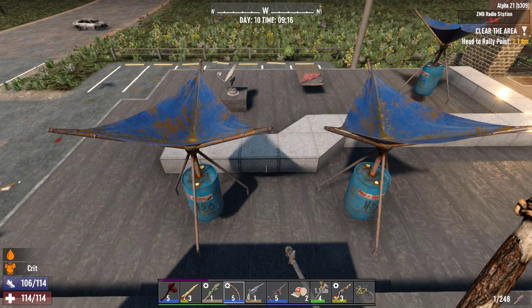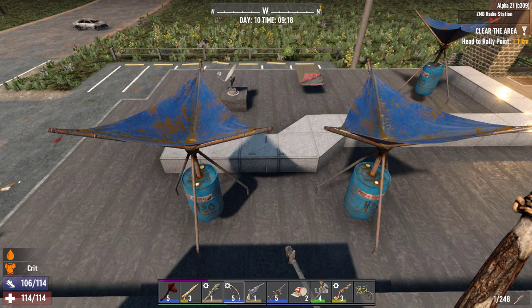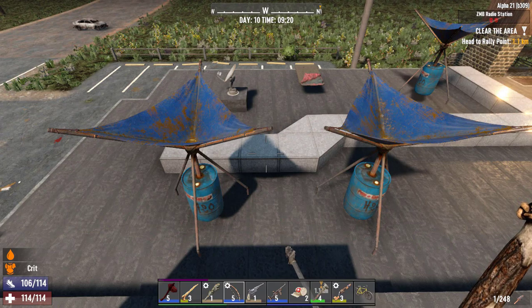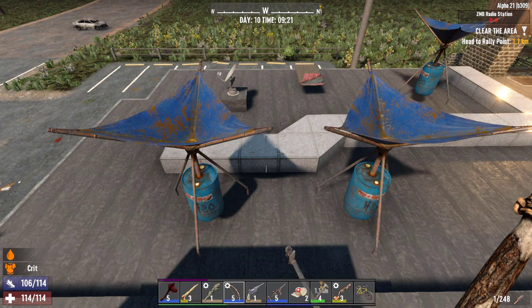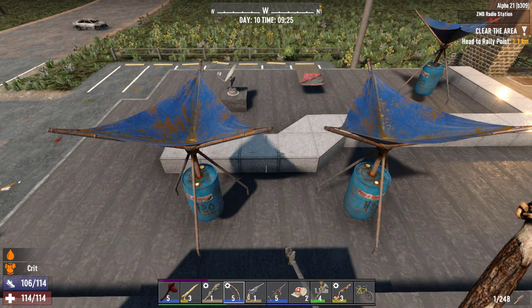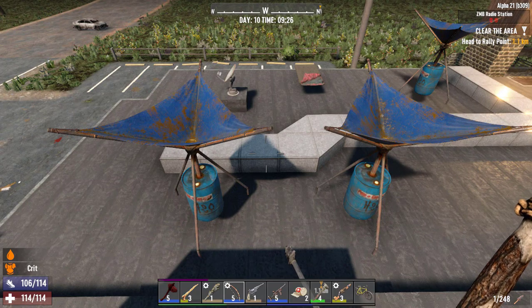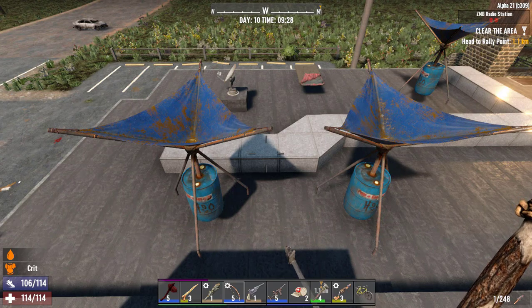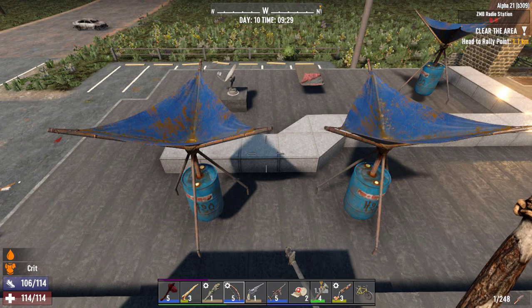Alright guys, welcome back to this channel. Today I wanted to make a dedicated video just about the brand new dew collector coming in Alpha 21 of 7 Days to Die, because it really will affect your early game. Unfortunately, you won't realize that you need to build this until it's a little bit too late and your character is going to suffer. I wanted you guys to be able to avoid that — answering what it is, how it works, where you can get it, and why it's such a big deal so that you're not constantly dehydrated, dying, running out of stamina, and struggling to find enough water to survive.